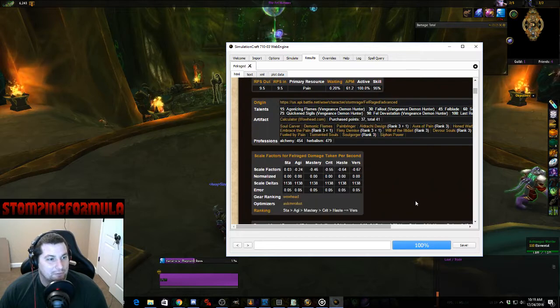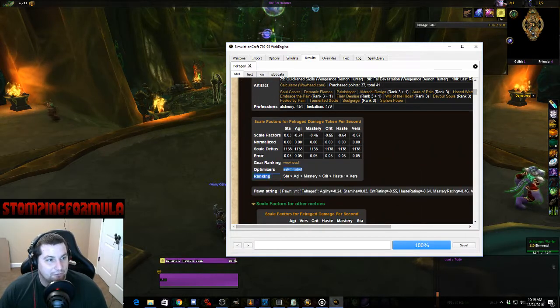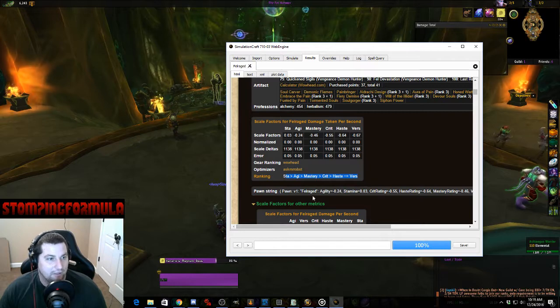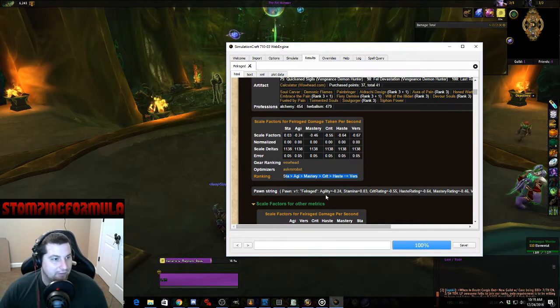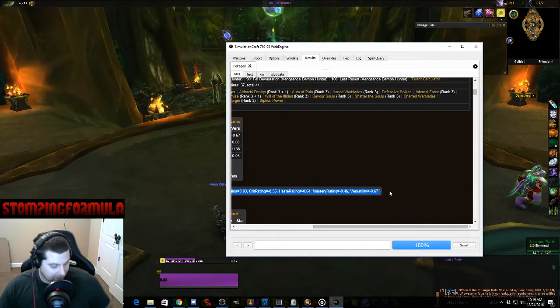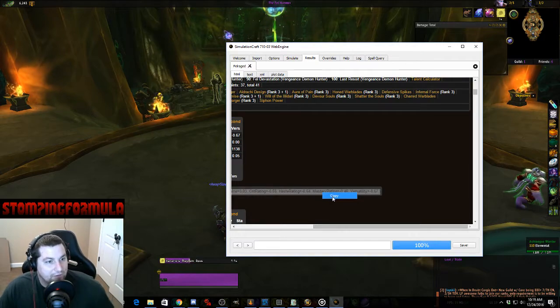What I'm going to show you is how to get the Pawn string. This is the stat weight ranking — the one you always see posted in forums. Mine is Stamina over Agility over Mastery over Crit over Haste equal to Versatility. You're going to copy this — parentheses and all.